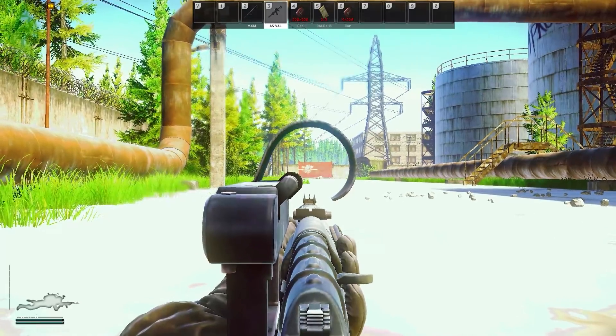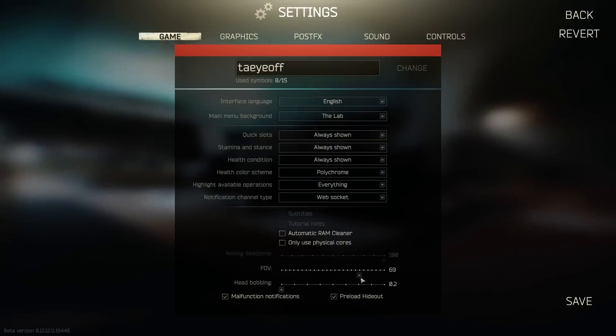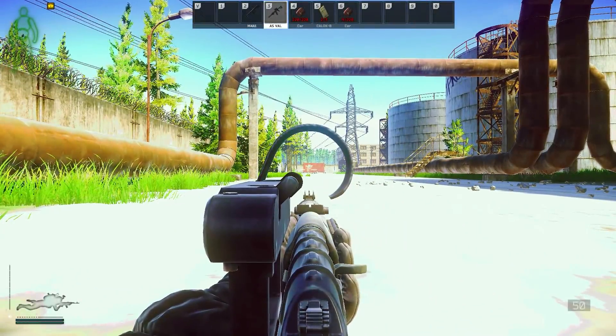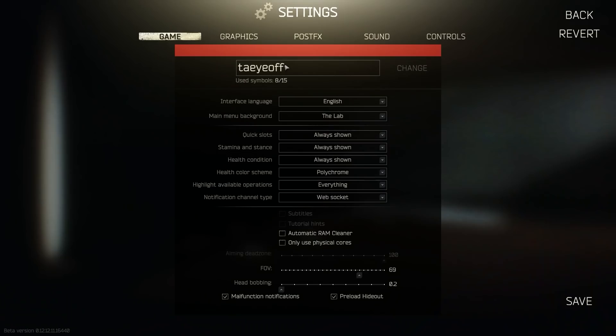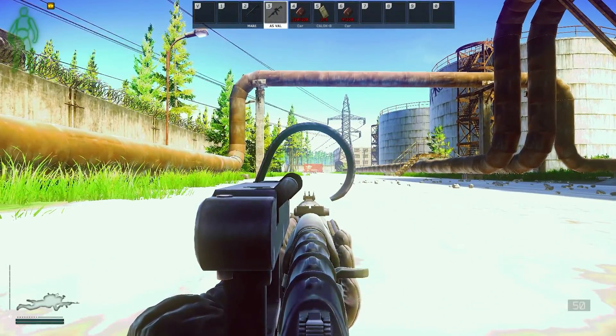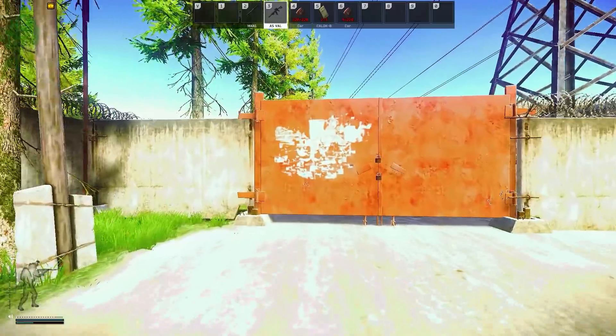The last thing I want to talk about is FOV. A few wipes ago, increasing your FOV used to mess up the alignment of your optic so your bullets wouldn't go where you're aiming. They've either fixed it or it no longer matters due to bullet drop being much flatter this wipe. Here I'm testing it with 9x39 which has one of the biggest bullet arcs in the game, but there's no difference at about 100 meters. So run what you think looks best.